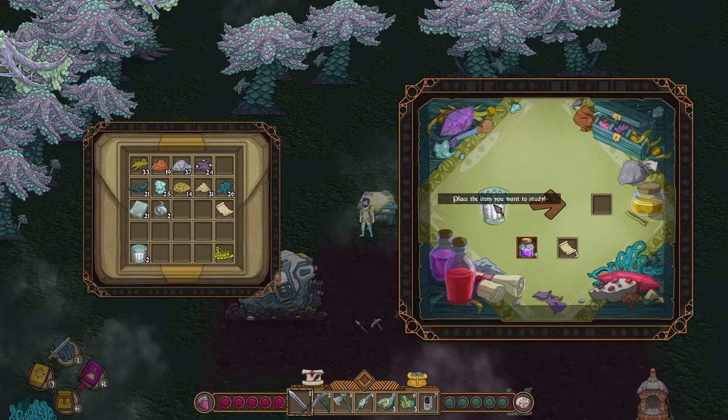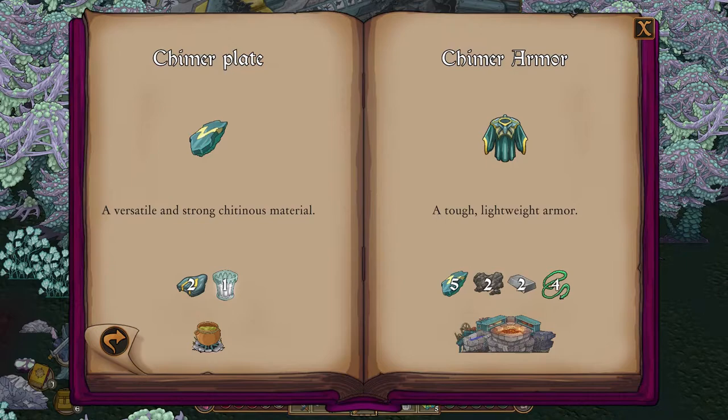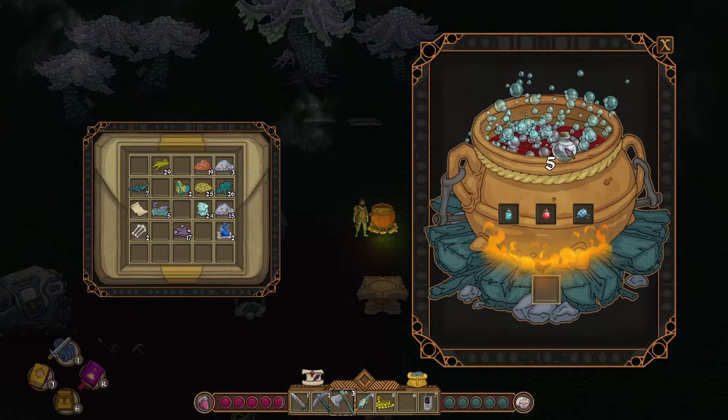The defeated whale root will drop whale root limb. Researching this at the alchemy lab unlocks Chimer Transmutations. This will allow us to craft chimer plate and chimer armor.